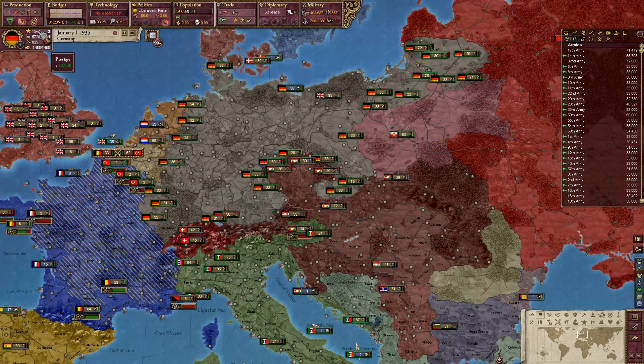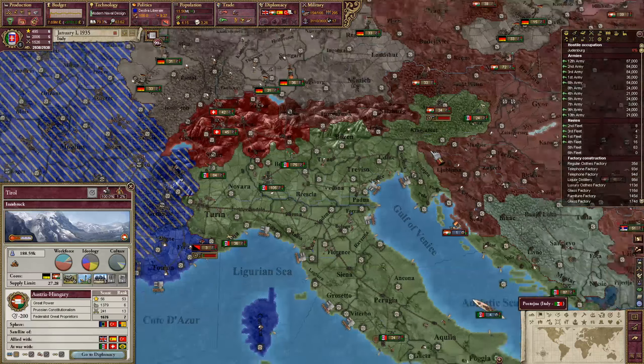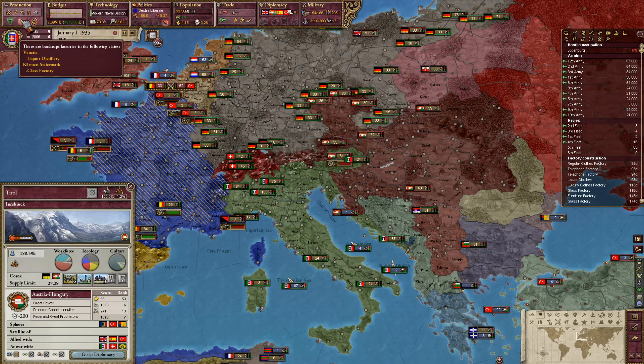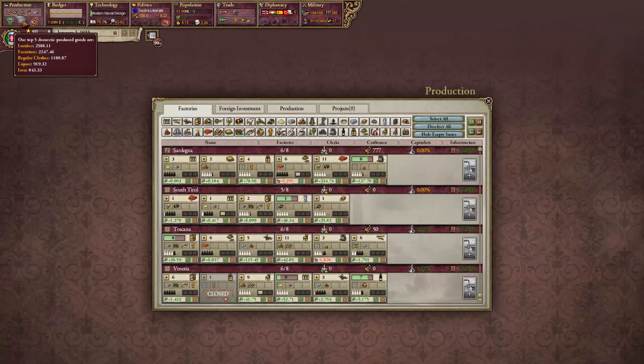Now let's take a look at the world's strongest country, Germany. They've researched everything, have a lot of money, and are quite lax on taxation. They have very strong industrial power — it seems like every single state has everything upgraded and built as much as possible, which is pretty impressive for a liberal party in power. They're definitely a strong nation with high prestige, high industrialization, and pretty substantial military power.